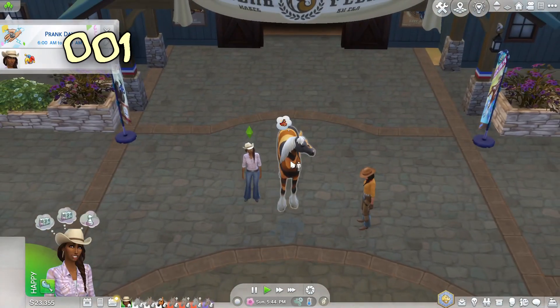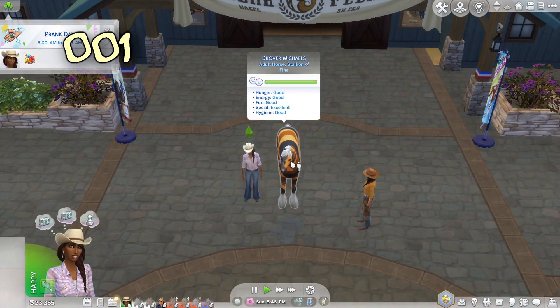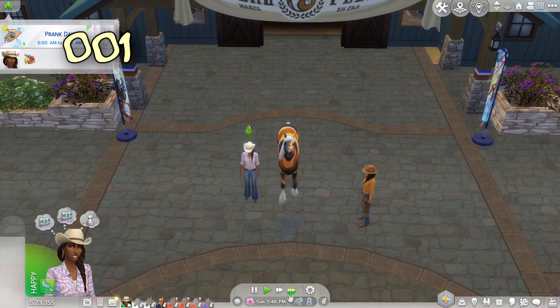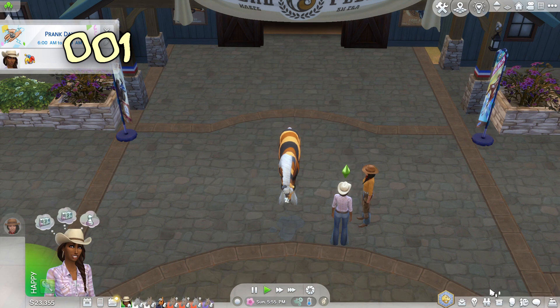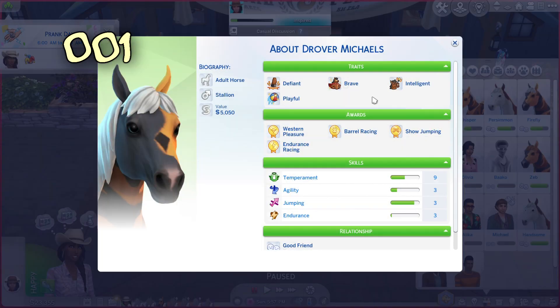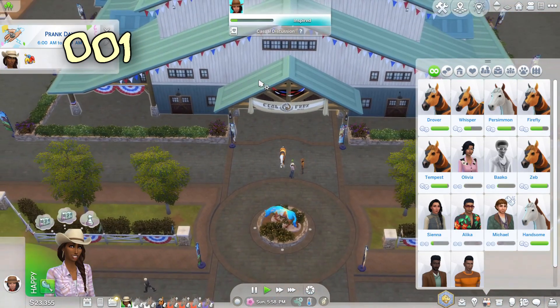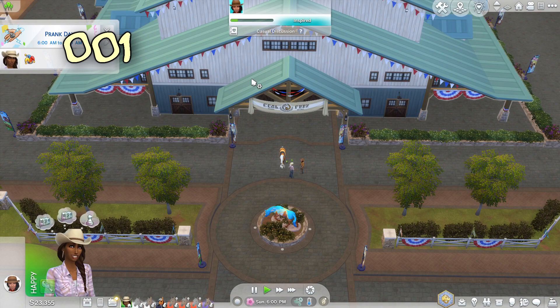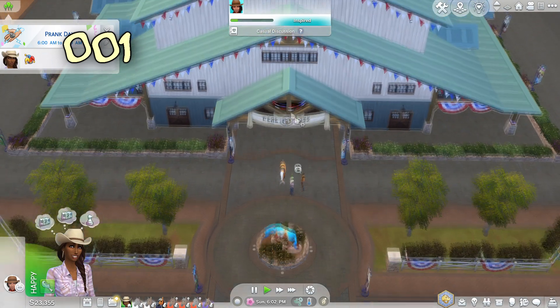We just need to get Drover's temperament up. Have a sleep, that's cool, and then we'll send you off for some training because we've just got a little bit more to go and you can be sold. We're almost 50% on temperament up to level 10. We might not be able to sell Drover till tomorrow, but we can see how we go. The training takes like three hours if my maths is correct.